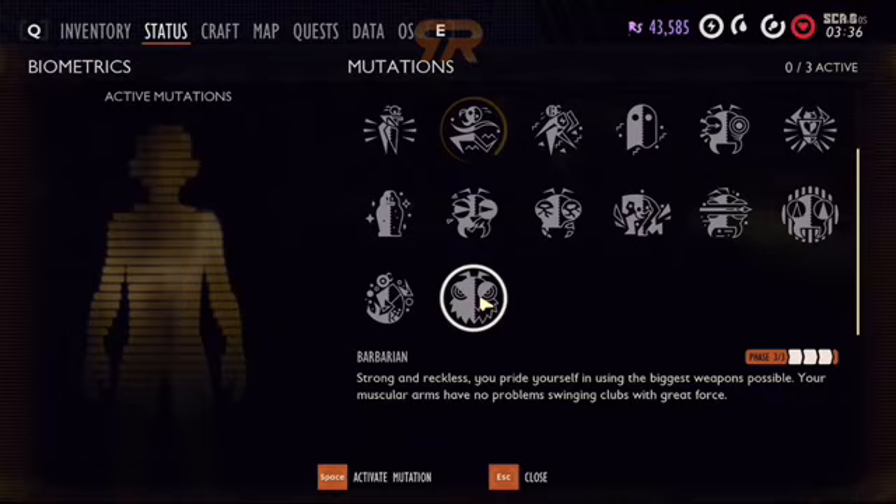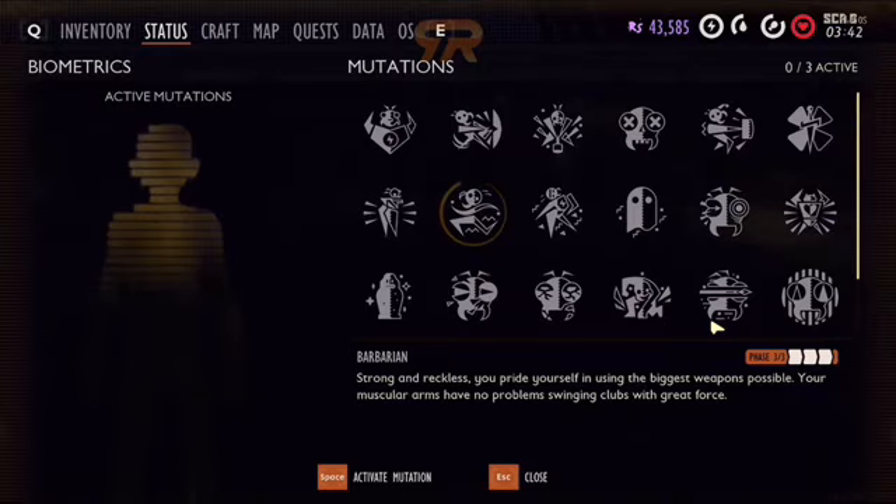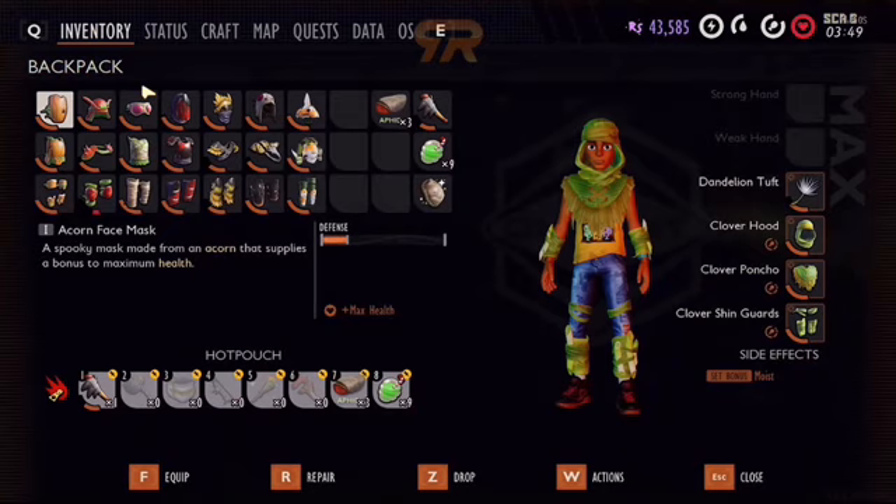Running phase 3 plus maybe some coup de gras — nothing stands a chance when you go after it. It's quite fun to run around with, and it's always fun to mix and match your different mutations for different things. People always ask me how I'm cutting grass with a dagger in one hit. Well: grass master, assassin, coup de gras, plus the heavy attack.